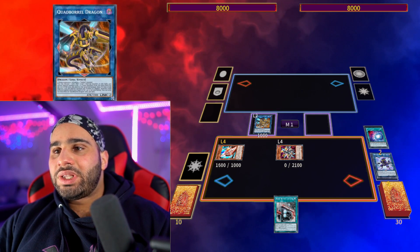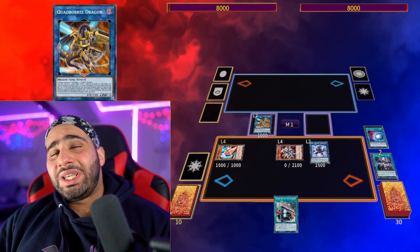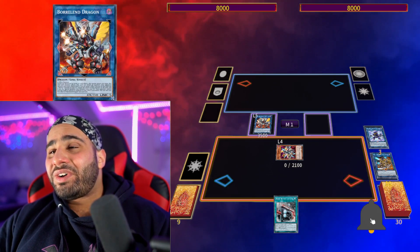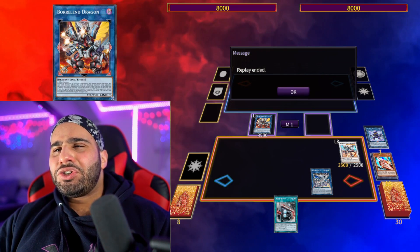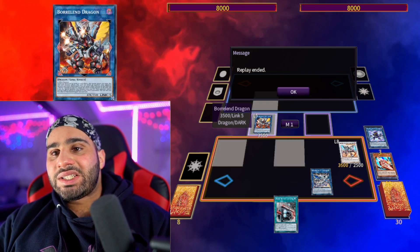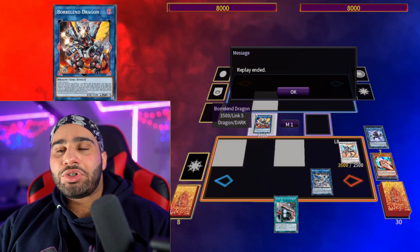Revive back Striker Dragon, make Delinquent Dragon, then pop it to revive back two monsters. Since a Rokket monster was summoned on the field, you can revive back Delinquent Dragon — that's the utility for it. Usually when you see Delinquent Dragon it's because Quad Borrel Dragon is going to be popping it. This is how we get to Link 5 a bit easier. Borrel Dragon negates our Rocket Recharger, revives back Rocket Tracer, and we make Borreload Savage Dragon. This board has the same interruptions as Combo One, but with a Borrel end instead of Hieratic Seal.